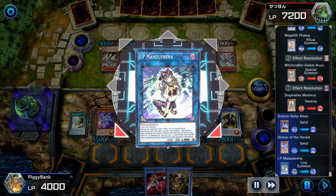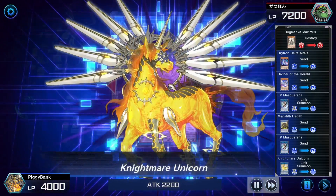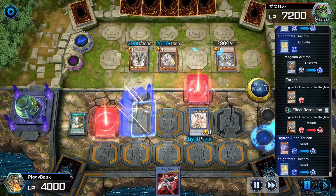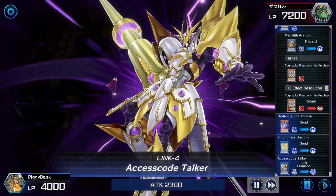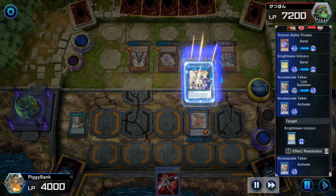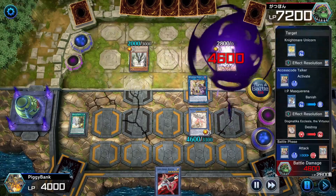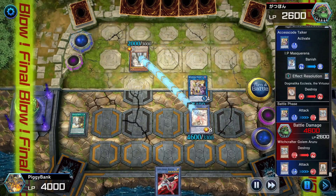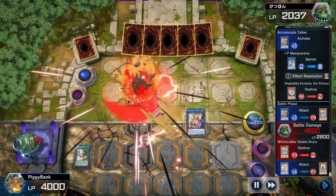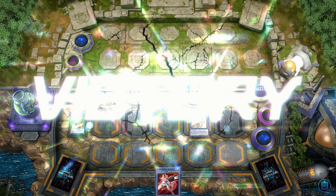I do that because I'm going for the kill. I summon Masquerena here — that was totally unnecessary — then go to Nightmare Unicorn to bounce one of their cards into the deck, and go into Access Code Talker. Access Code Talker has a ton of attack points, I destroy one of their cards, and go for the kill. Exactly zero life points. Max C challenge complete!